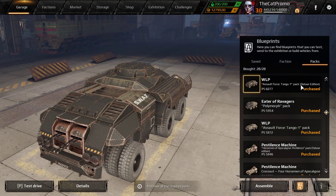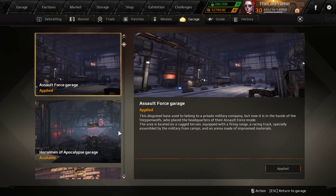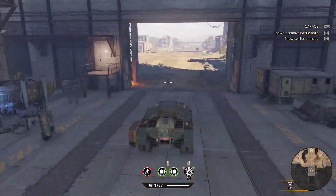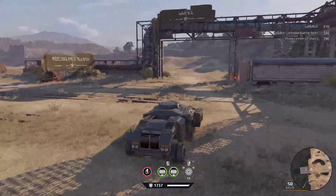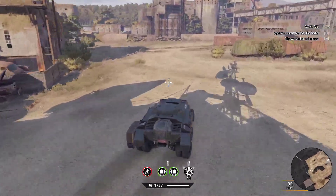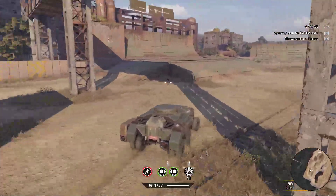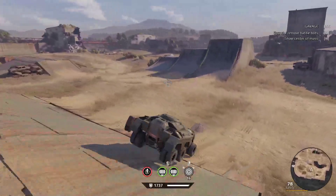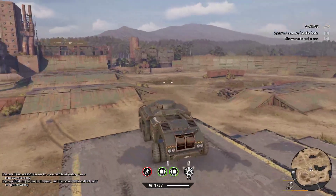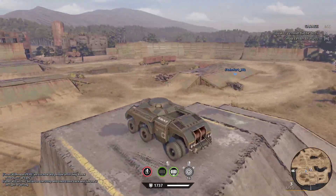The WLP Deluxe Edition does get the other garage — the Assault Force garage, which I'm actually running right now. It's a shooting range, and you have a driving track on the left, although it's not a very amazing track to test you out. You do have a bunch of props to test various things with. But due to how the physics work in this game, driving on hills is really easy, so you really have to focus on the combat capabilities of your vehicle.